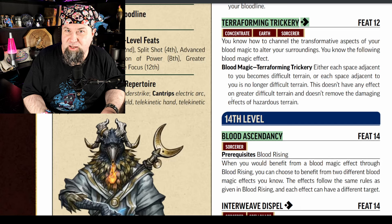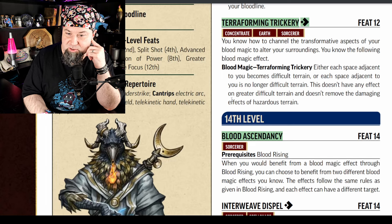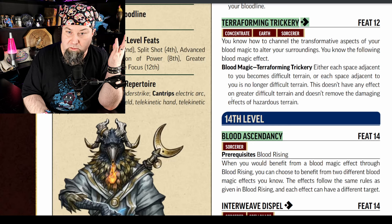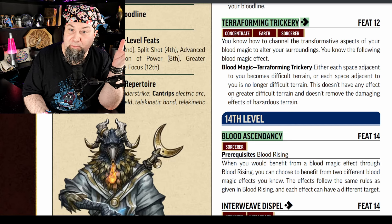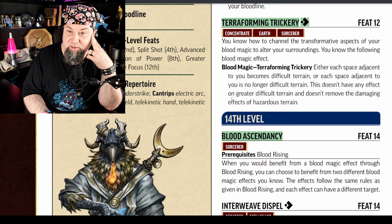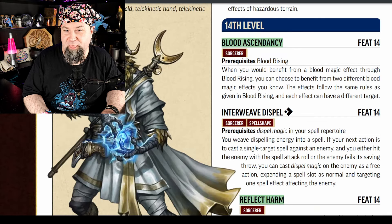Next new feat, level 12: Terraforming Trickery. Concentrate and earth traits, one action. You know how to channel the transformative aspects of your blood magic to alter your surroundings — blood magic terraforming trickery: either each space adjacent to you becomes difficult terrain, or each space adjacent to you is no longer difficult terrain. This doesn't affect greater difficult terrain and doesn't remove damaging effects of hazardous terrain — and it's not temporary, it just changes it. At 12th level, are you going to be flying all the time? That should have been a lower level to be more useful.